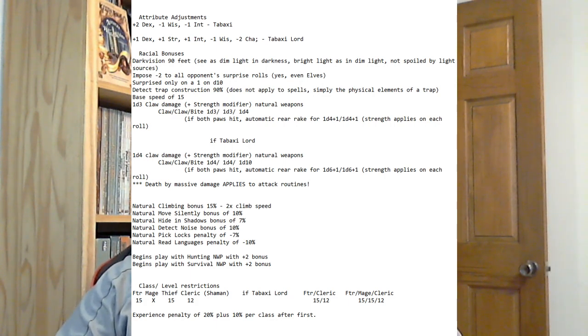Having a racial maximum of around the seventeen mark felt okay. Looking at morale — which is an indirect representation of the Charisma score — their morale is steady, eleven to twelve. That is actually higher than average, so it wouldn't make sense for them to take a hit on Charisma. But Wisdom, particularly outside of their native territory and domain, it made sense to me to apply the penalty there.